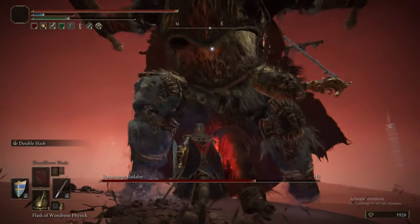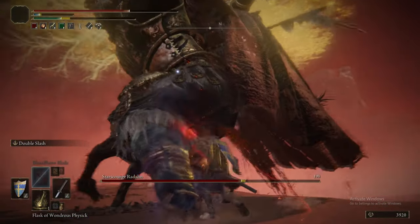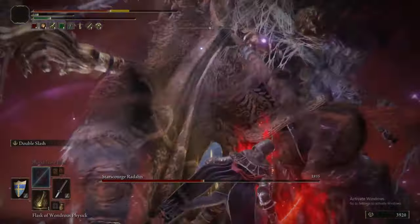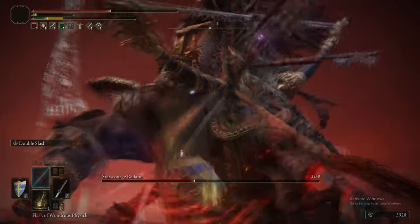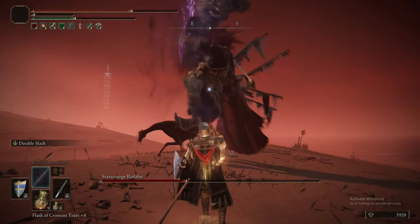Out of all the techniques that I used, this was genuinely the best thing, particularly because it incorporates into the build we've created so well. As you can see, you can just spam the hell out of that and take a huge amount of his HP off.